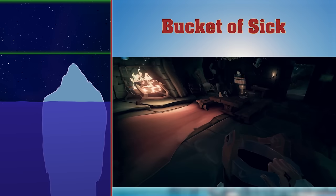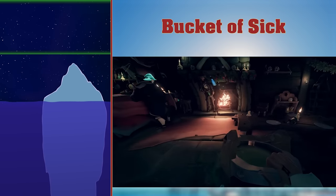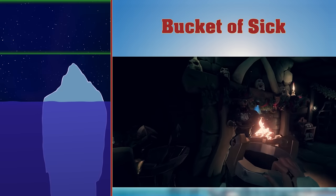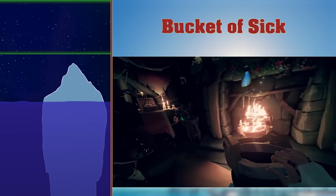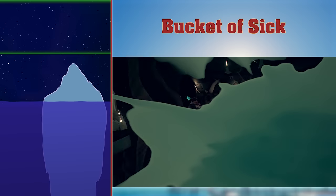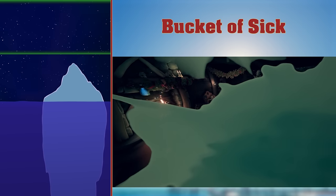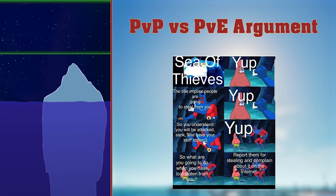Buckets of Sick. If you ate a worm or some raw meat, or if you drink too much grog, you'll be sick. If you hold out an empty bucket, your grotesque green vomit will fill it up. You can then throw it in some unfortunate pirate's face. What transpires after is a filthy party of two people continuously ejecting their disgusting sick all over each other's faces. PvP versus PvE arguments. Some people think that there should be PvE servers in the game. Those people have an incorrect opinion.